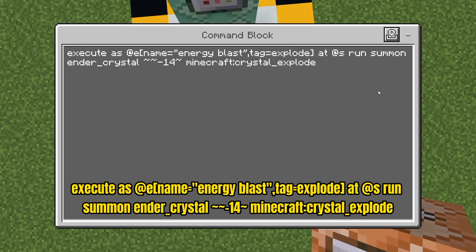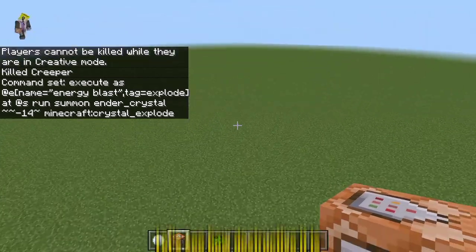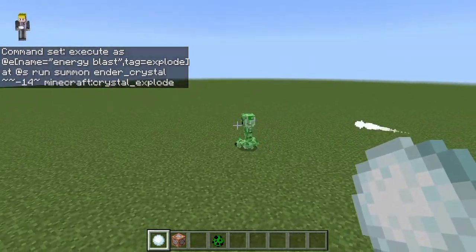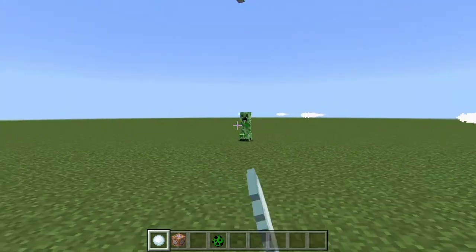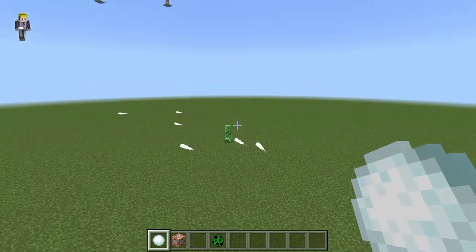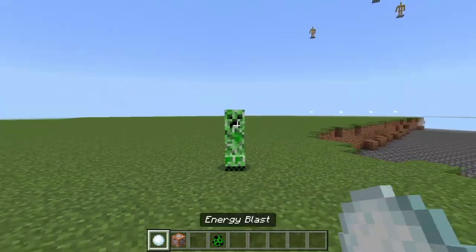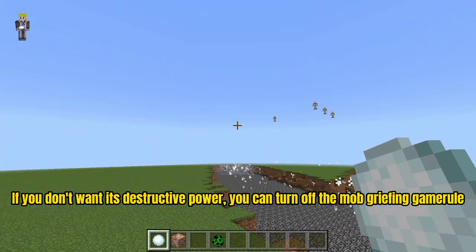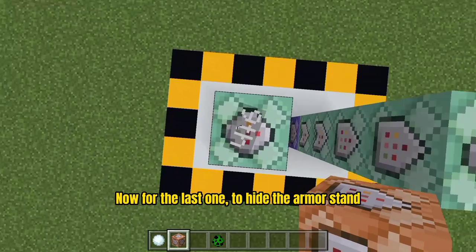Once the armor stand gets the explode tag, it will continuously spawn and auto-explode ender crystals. Let's see how destructive it is. This creeper is unstable. Finally! If you don't want its destructive power, you can turn off the mob griefing game rule. Now for the last one — to hide the armor stand.